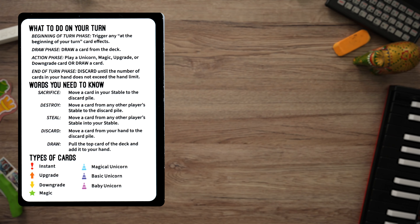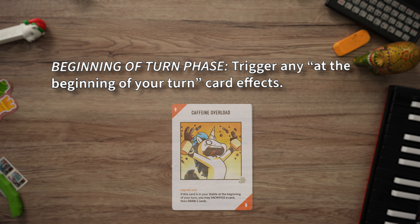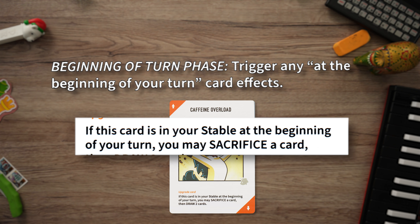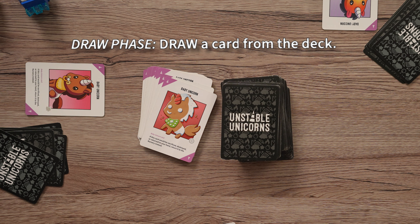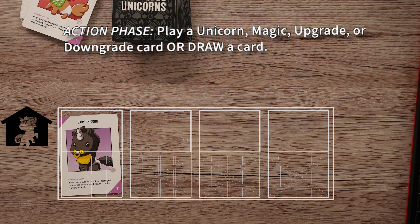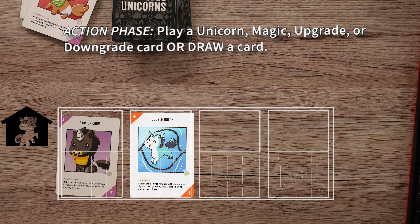Gameplay. Each player has four phases on their turn: a beginning phase, draw phase, action phase, and end phase. You might not do all the phases on a turn, but they must be done in the correct order. The beginning of turn phase only applies if you have a special card in your stable that says, 'if this card is in your stable at the beginning of your turn,' and then you can choose to use that ability. The next phase is the draw phase — draw a new card from the deck. After that is the action phase. Take one of the following actions: play a unicorn card from your hand to your stable, play a magic card from your hand, play a downgrade card from your hand, or play an upgrade card from your hand.